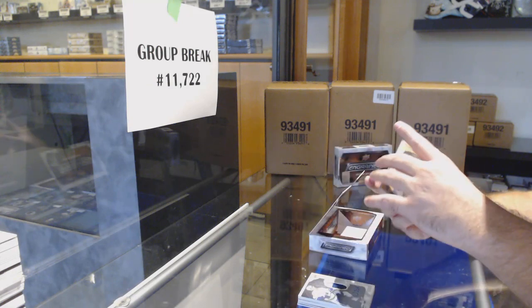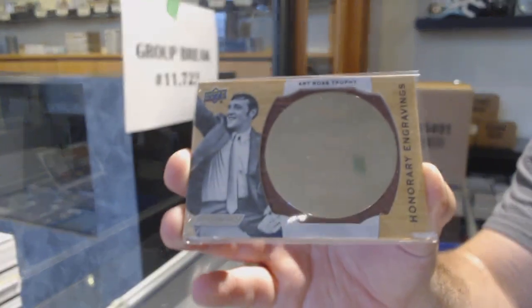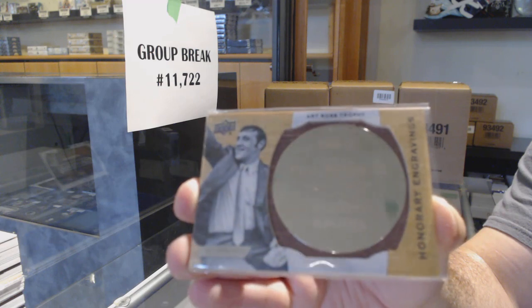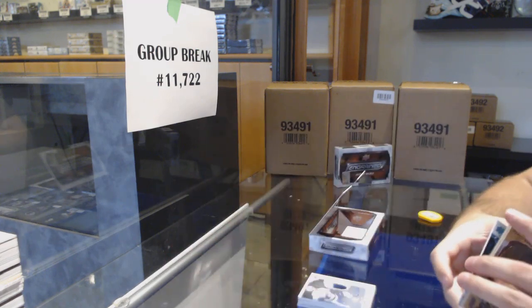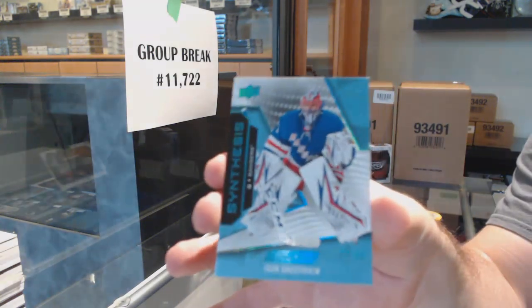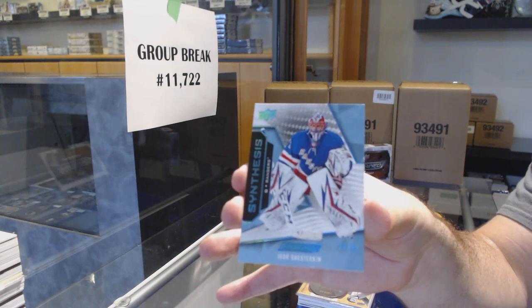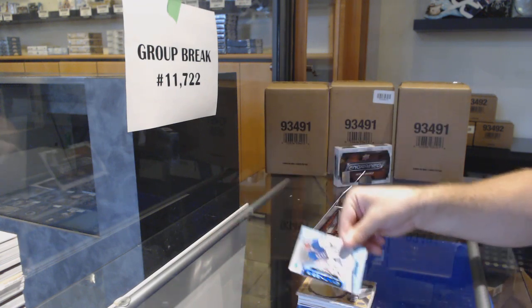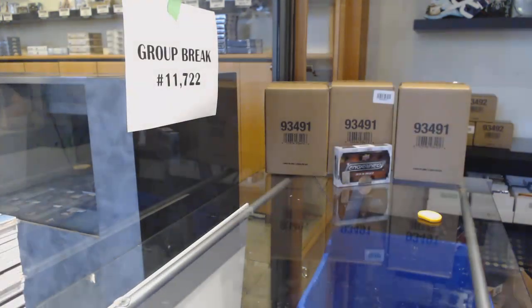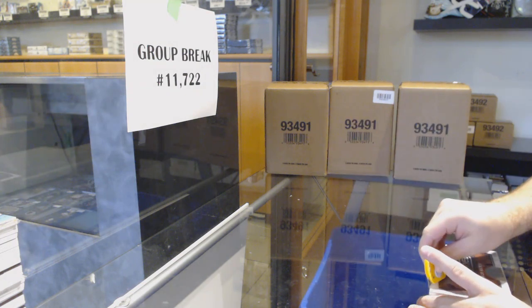We've got for the Boston Bruins, number to $100, honorary engravings — Phil Esposito. And for the Rangers, number to $50, Igor Shesterkin. Our first Shesterkin. I thought you said you would have got one, Conrad — I swear you said that already.